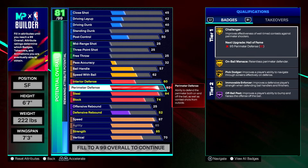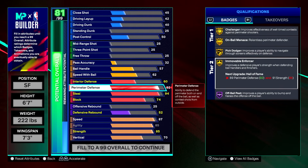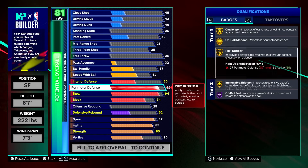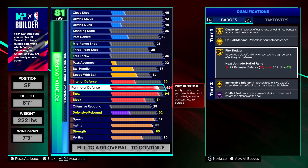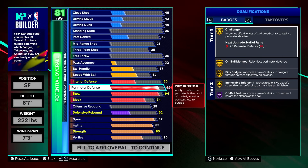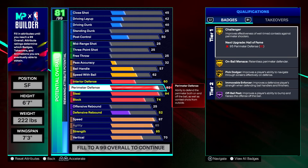Gold challenger means when you put a hand up on someone shooting a wing shot or top-of-the-key shot, they're going to have a very hard time timing it — especially being 6'7 with max wingspan. On-ball menace is okay. Pick dodger has been in the game for years and you definitely need it to get through screens — even plus-one to Hall of Fame is better. Immovable enforcer makes you really bumpy as a lockdown, making it hard for the ball handler to chain moves together.